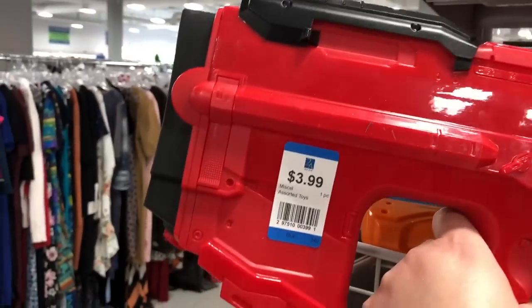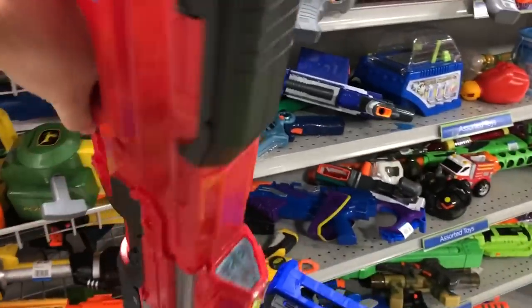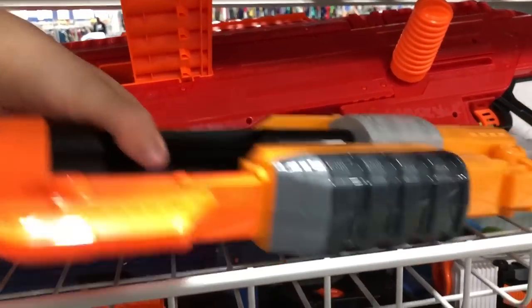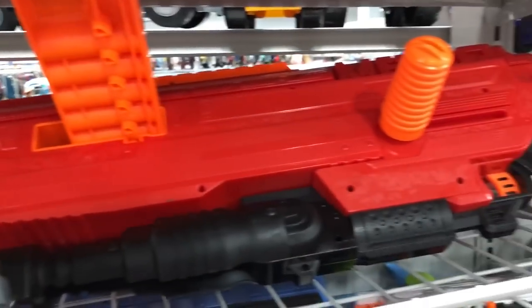Starting back from the top again, we got the Boomco Halo Assault Rifle — this is another one that Garrett's been looking for, so I'm going to grab that one for him. It was also $3.99. Then up here I don't know what that is, just moving stuff out of the way. The original Dart Tag Hyperfire right there. And then here we got a Mega Thunderhawk, and there's some kind of Doomlands shotgun style thing. The Mega Thunderhawk is a beast, but not the best.